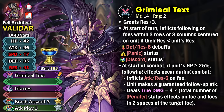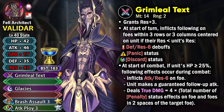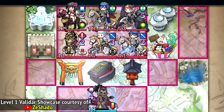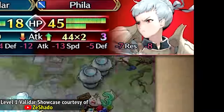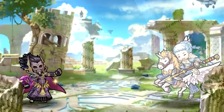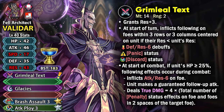This is not counting the stat debuffs from his weapon but instead the negative status effects like panic status, discord status, guard status, ploy status — all of that. All of those status effects are going to be helping him get the true damage and there is no maximum cap to this effect, which means that even a level 1 Validar is able to get so much true damage because of the negative status effects on the enemies that he can take out a level 40 opponent that has triangle advantage, because he can easily get upwards of 50 or even 100 true damage — which is absolutely insane when it comes to nuking.